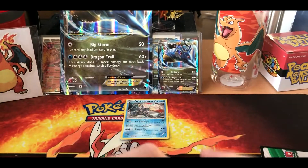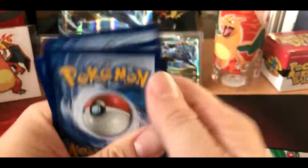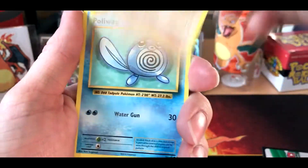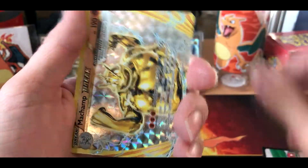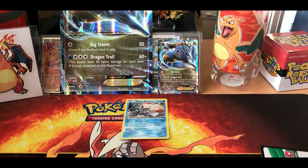Now with the Evolutions packs — I can never get these open right away. One, two, three, here we go. We got Mr. Brock's Grit, Maintenance, Switch — three trainers in a row — Sandshrew, Poliwag, Diglett, Dewgong, Nidoran. Oh, a BREAK card! A Machamp BREAK card — we're getting lucky with these BREAK cards. And our rare is an Electrode. Of course it's an Electrode, but we can't be mad — we got a BREAK card.